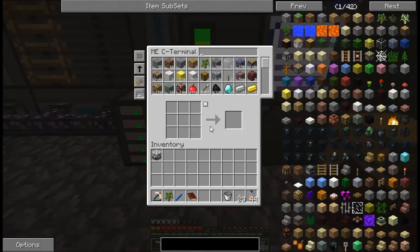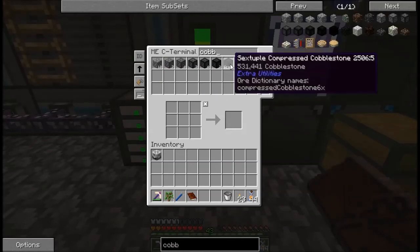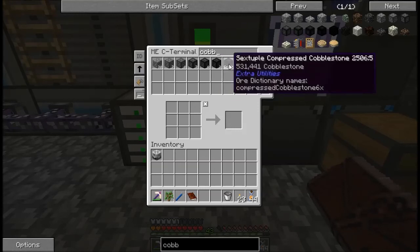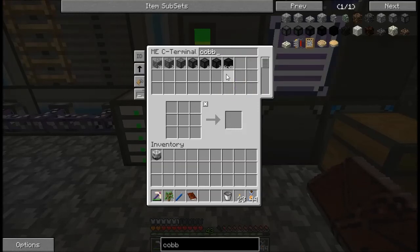I'm working towards crafting the largest of the compressed cobblestone. I've got two quintuple — not even close to getting a sextuple yet. But once I do, I'll have the template for the septuple, and then finally the octuple. So that'll be nice.